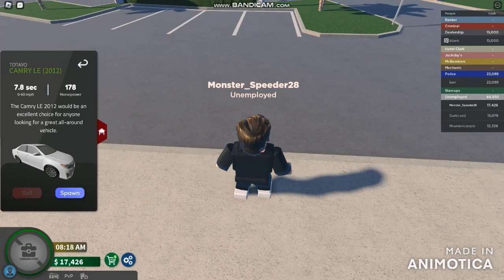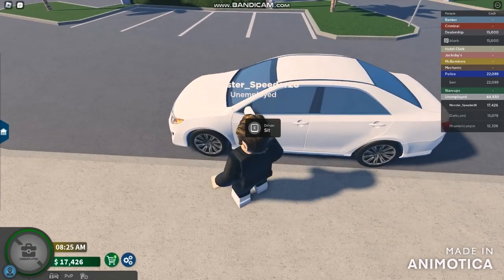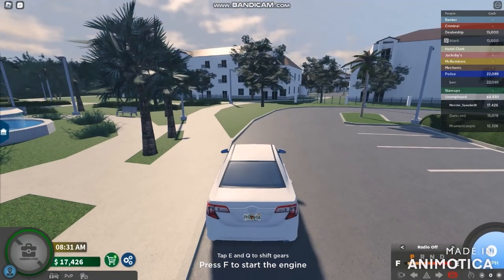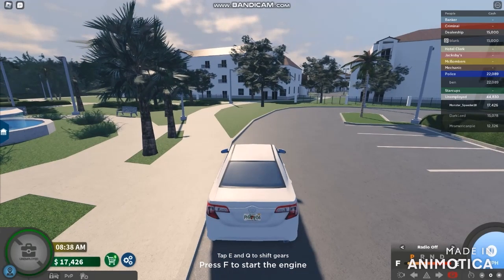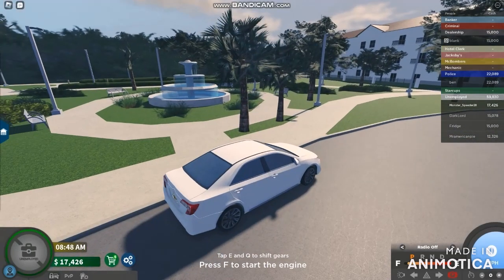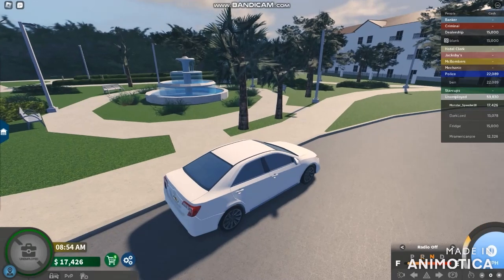This is the Toyota Camry LE 2012 — would be an excellent choice for anyone looking for a great all-around vehicle. So let's spawn this car right over there. Looks like we've got to drive and sit down in the driver's seat. If I'm just going to be turning on the engine, it automatically turns on the engine. I just released the park, so it won't try to start the engine.